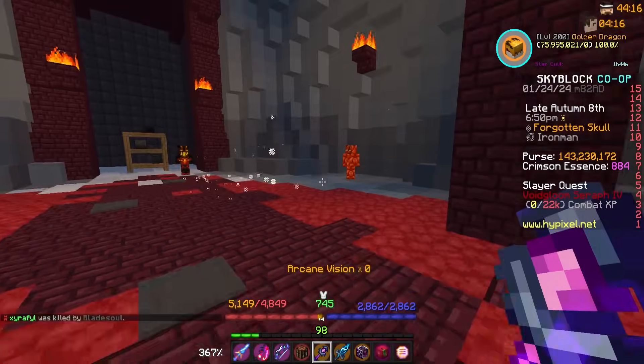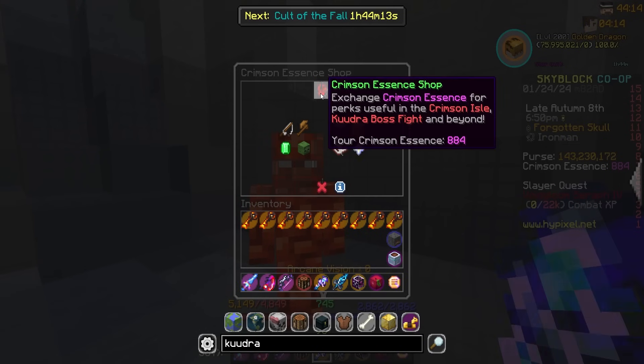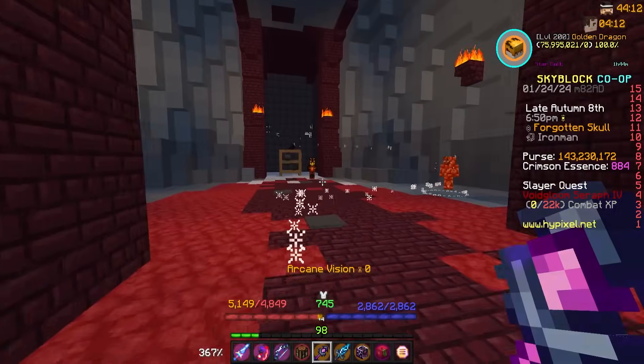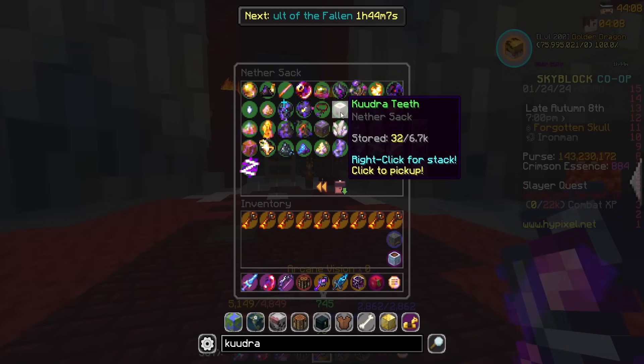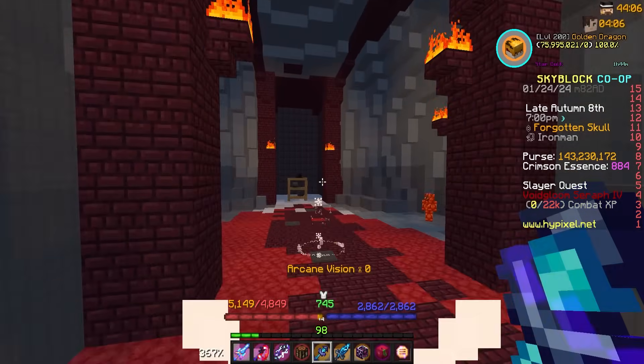We'll work towards it. But let me go ahead and find a party. Let's hop into some runs. We only have 800 essence on us too, so it'll be good to get some essence. We need a lot more Kudra teeth. I think I need 50 for the next upgrade I'm looking at. I'm at 32. So maybe we can get that today as well.